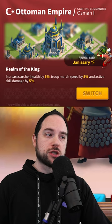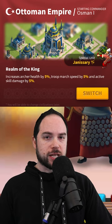5% march speed, 5% skill damage, 5% archer health is also really great. The Janissary is a fine special unit. This is the number one civilization in Rise of Kingdoms.